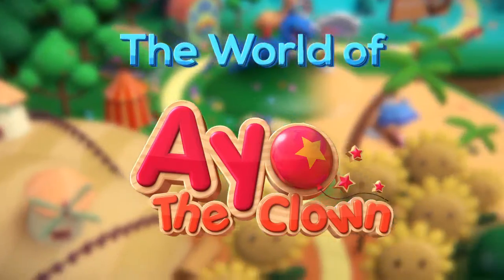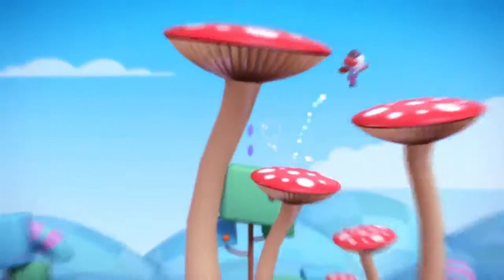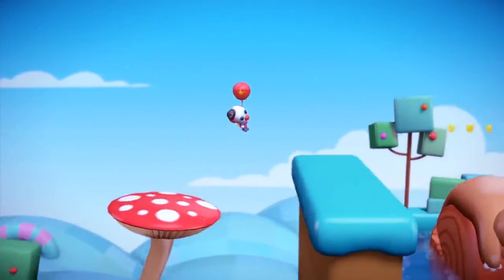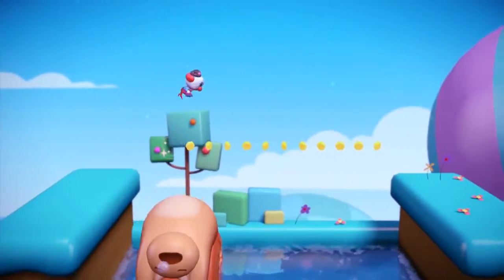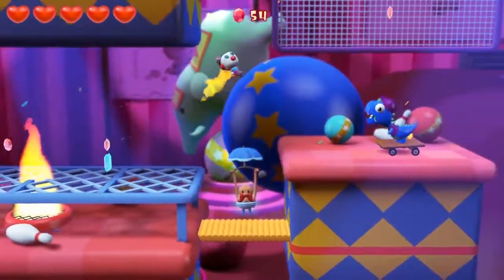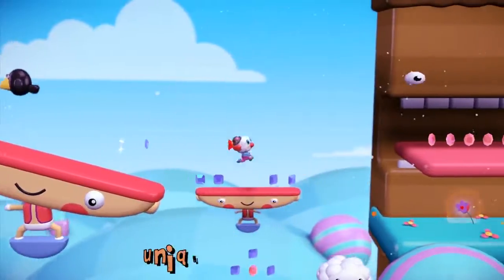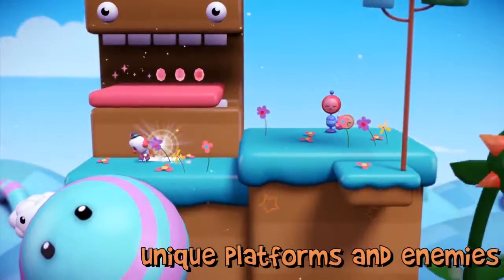Ayo the Clown is an expansive game made up of some of the most unique and quirky worlds. Starting off from the hills of your hometown where you can totally jump on a cat's tummy, finishing all the way at the big top with pie on your face and covered in flames — with many worlds in between, each with their unique platforms and enemies.